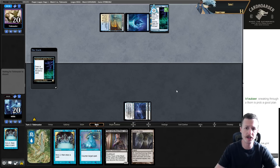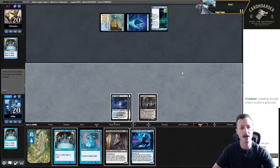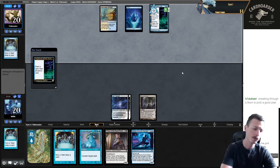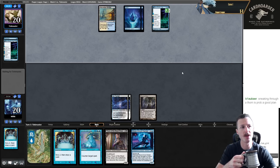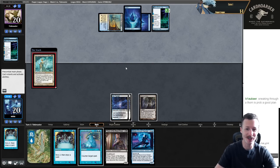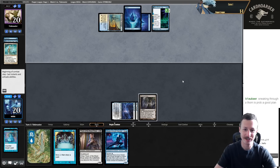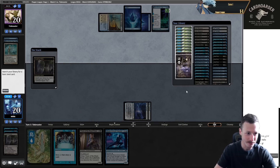Discard a Preordain, discard second copy of Modern Age - oh it's Blue White Evoke! Counter - this might be a bad matchup for us, Evoke has a really good matchup against Blue Black Fae. I'm slamming Thorn though. They get a 2/3 flyer - I can Cast Down that assuming they don't have a counterspell. Razortide Bridge - why are they playing artifacts? They might be Esper Evoke with Bridge.